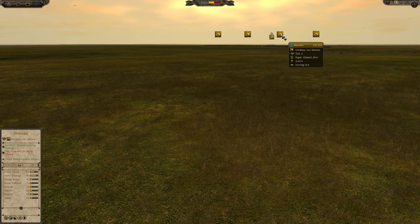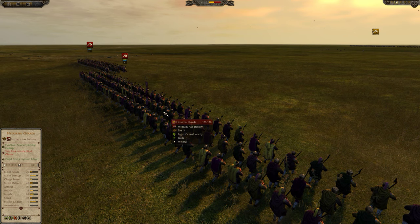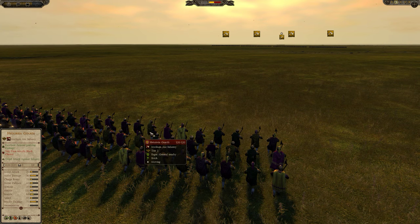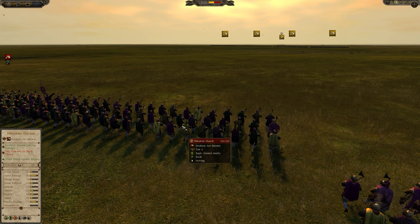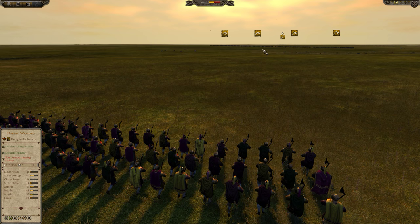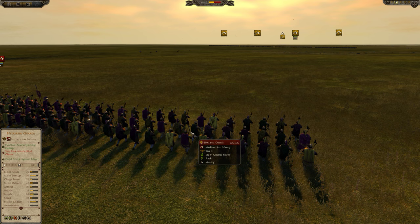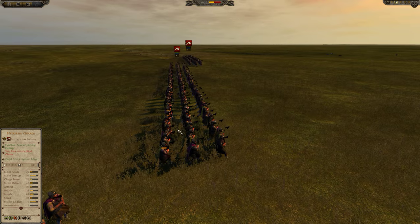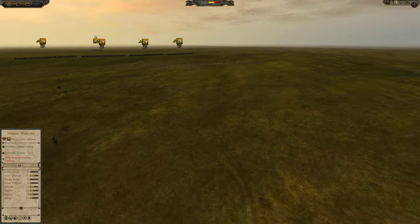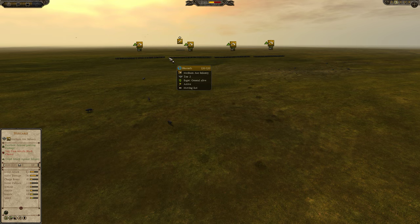They both wield the deadly Daynax and both have a decent amount of armor. However, the Huskalar have a melee attack of 62 and a charge bonus of 87, while the Heteria have a melee attack of 35 and a charge bonus of 70. The melee defense on the Heteria guards is 40, while it is only 22 for the Huskalar. Also, 135 health for the Heteria, only 99 for the Huskalar. The Heteria guards also have two precursor axes — the Huskalar do not. The Heteria guards are significantly more expensive, being tier 3, while the Huskalar are only tier 2.